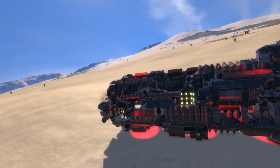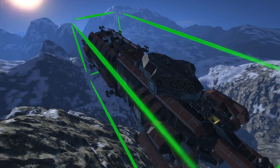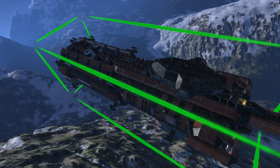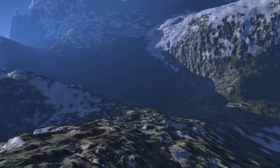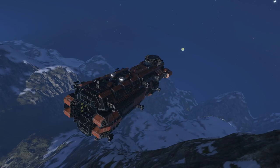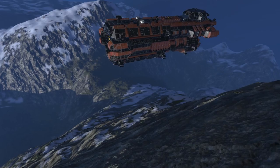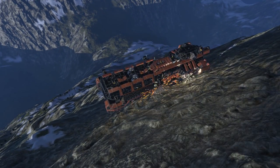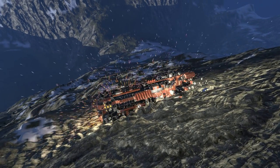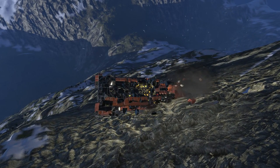I'm going to throw the ship down a cliff side now. I'm on the mountain and I'll spawn the ship right in — it's loading. Here it is. I'll turn my lights on and here is the first impact.